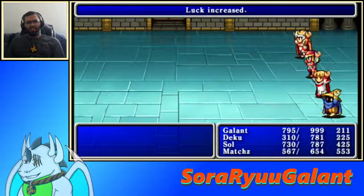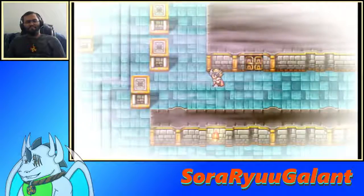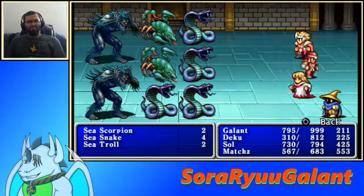Oh, actually I leveled up again. Deku got good HP. Matches got good HP. Didn't get MP though, because he has 999. So Deku's actually above the white wizard now. Deku has more HP than Soul again, but Soul's right behind him. I wonder which one will hit 999 first. I'd be surprised if Matches hit it before the two of them — they only got, is it 35 levels left for them to hit that much?